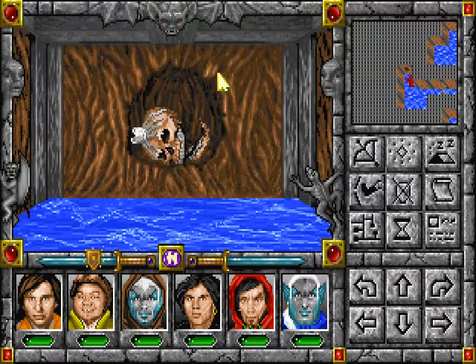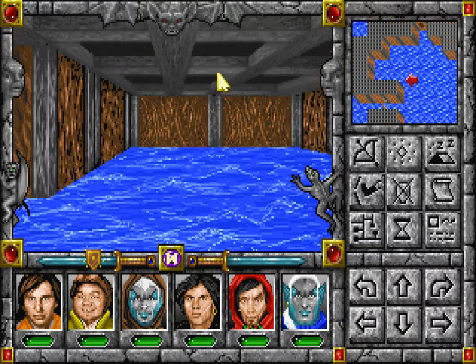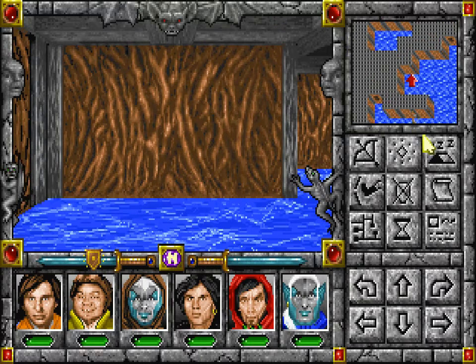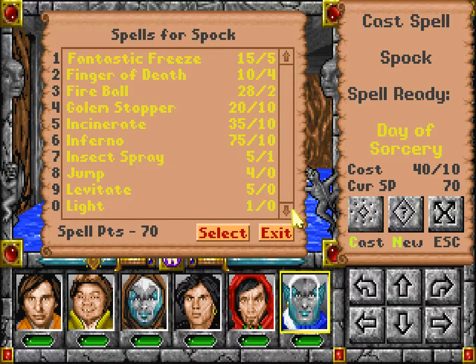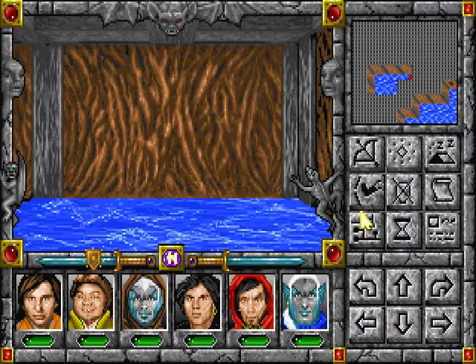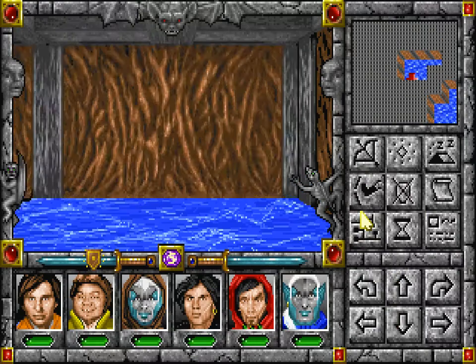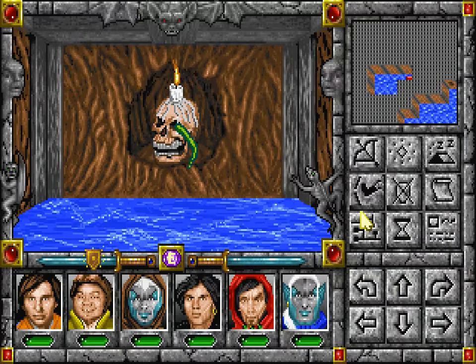If you go here, you can't see anything. But if you go here, you can. And it's three squares forward. Okay, so let's teleport there. Three squares. Oh. Okay, so that was right behind us.